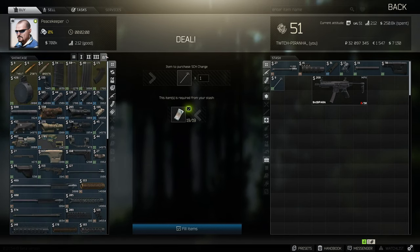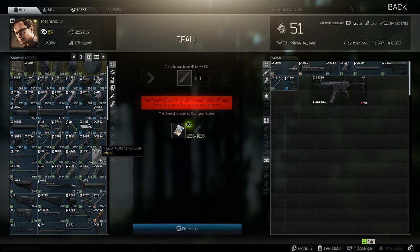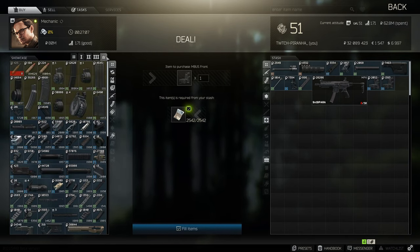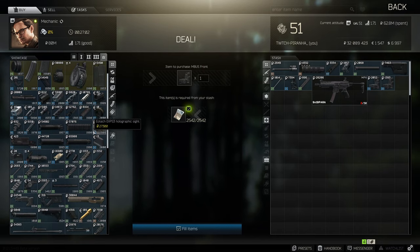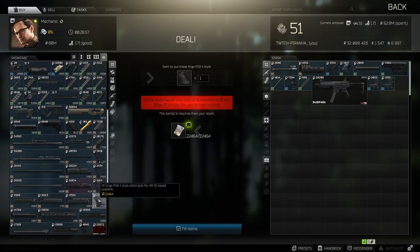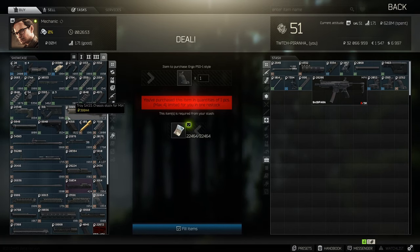You then need to head over to tier four and grab yourself a 4-to-shift. Then head over to Mechanic tier two and grab yourself the Magpul MLOCK 4.1 inch guide, as well as the front and rear Emboss Gen 2 sights. Then head over to tier four and grab yourself the PSG-1 style pistol grip.